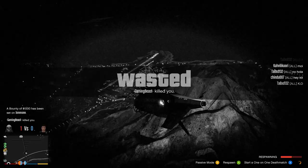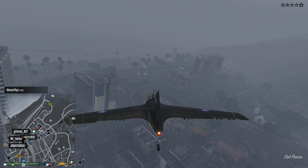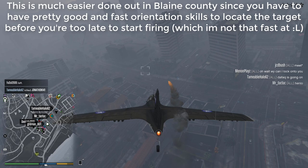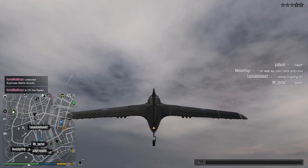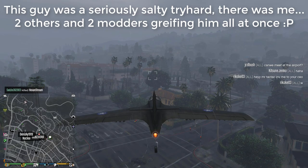Now, before people complain about the Starling only being good at dogfights — what about ground targets? Well, if you're not a fan of bombing, which the Starling can do well, I personally much prefer to just dive bomb vertically on top of people using non-homing missiles. The Starling's low cruising speed makes this very easy to do: just equip non-homing missiles, find a target, dive vertically downwards so they can't aim back at you with an explosive sniper or rocket launcher, and fire away. If you miss, just climb straight up and try again. The boost feature makes it very easy to play safe.